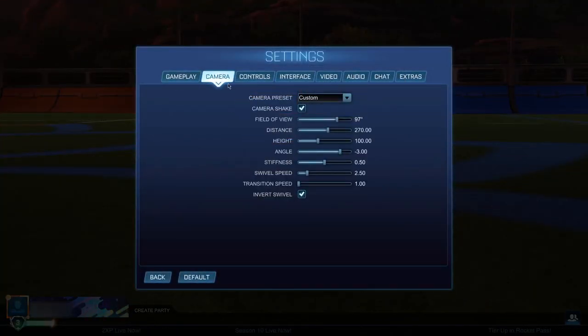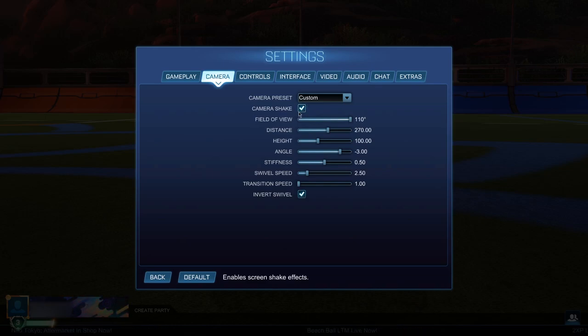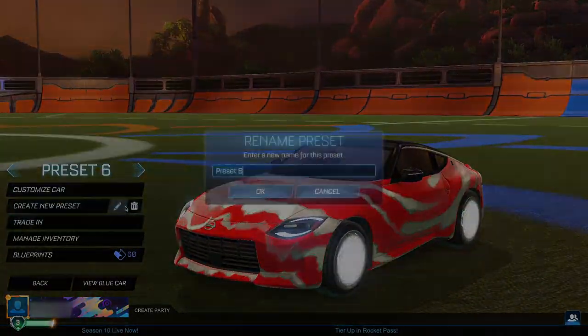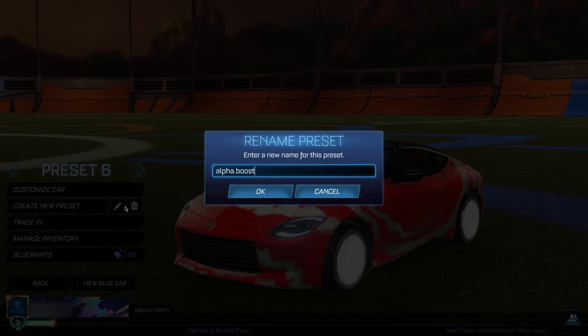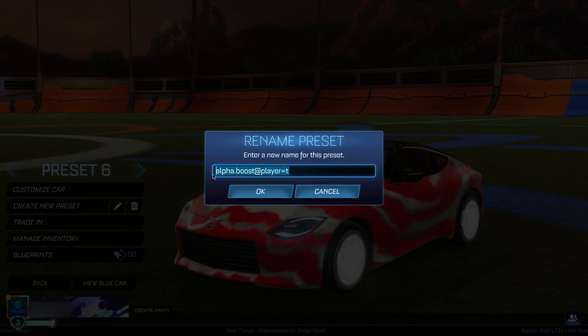It should now be set back to your original preset. Then go back to the main menu, go to your settings, then go to your camera settings. You have to switch them back to the exact ones that you were using before. For me, I was using 110 FOV or field of view degrees. So I'm going to be putting it back to 110 because you have to put it back as what you were originally using. If you actually had camera shake on, you do not want to switch this off. But if you did not have camera shake on, you guys want to actually turn it off. When you guys have put it back to your original settings, go back to the main menu, go to the garage screen, create a new preset, and tap in the exact same thing again — alpha.boost.addplayer=T.